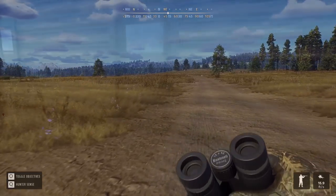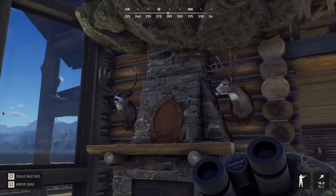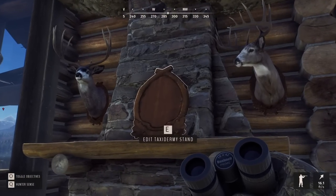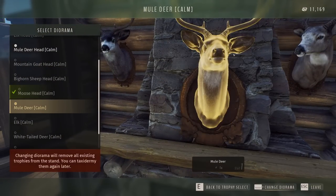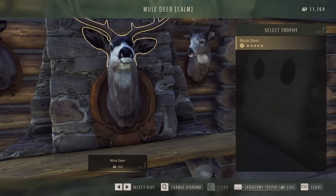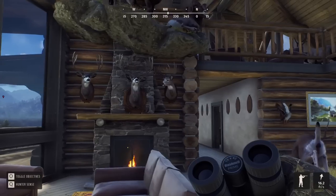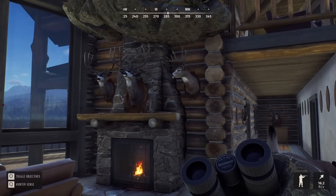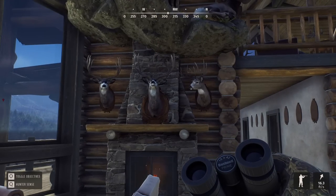Now we can head back to the trophy lodge. My idea is to finally place something here at the fireplace. I think we had an elk here at one time and its antlers clipped through the rocks — I tried with the moose and had a similar result. So I want to take a look at the mule deer that can go here, because there's two different options. I like this one. Let's see if it actually looks decent — if it doesn't, we have the bonus credits to potentially move it around. It's 260 to put it here as just a shoulder mount.